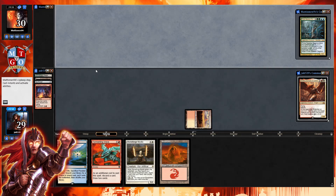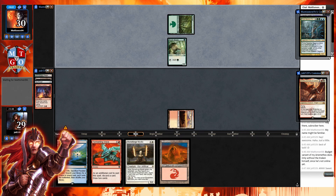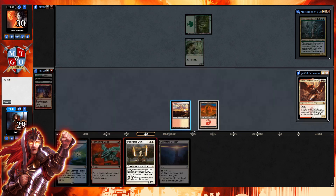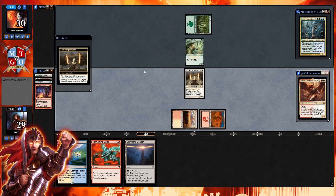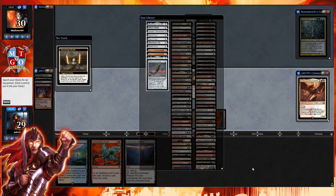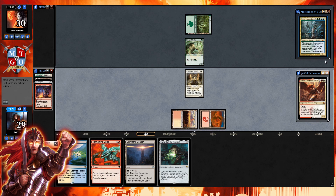Let's go ahead and get down Command Beacon, go for Stoneforge Mystic, and grab Sword of the Animist — that way we can equip it to Stoneforge Mystic and start swinging at our opponent to hit those land drops. Grab Sword of the Animist, then pass the turn. We're playing against Prime Speaker Zegana: whenever she enters the battlefield, she gets X plus-one-counters where X is the greatest power among creatures you control, then draw cards equal to her power.